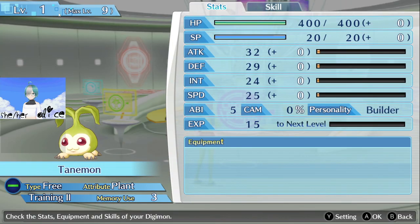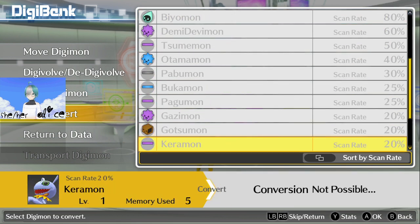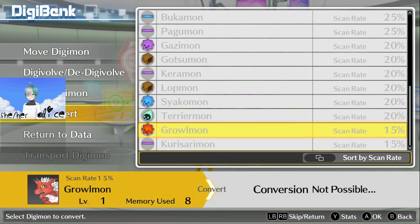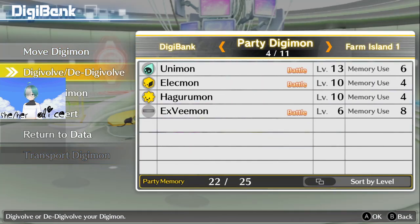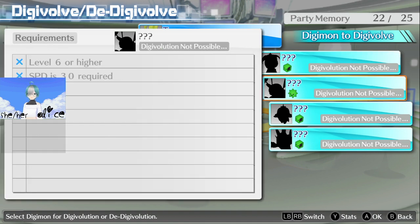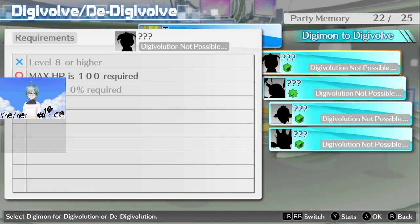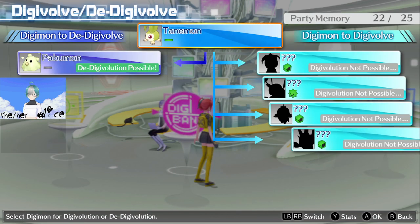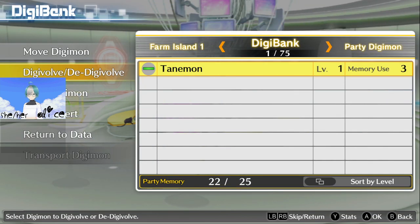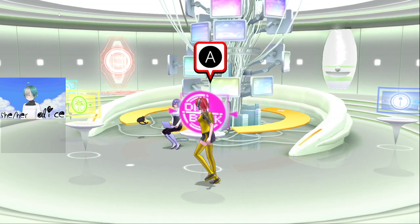We've not had Tannemon yet, have we? No — we had the other plant. Oh no, we've had Tannemon — wait, what? Digivolve, Digivolve — nevermind, I'm being stupid. Tannemon can sit in the party, it can get to level 9, that's fine. There we go, that fills up the party perfectly. So now it's time for a little bit of progression.